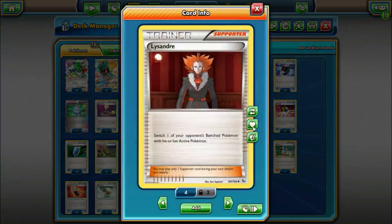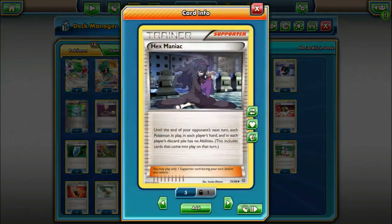Next up, we're playing one Lysandre — switch your opponent's benched Pokemon with their active Pokemon just to choose what we want to take knockouts on. Debatably you could change this to a Guzma if you want, but for now I'm just going to try Lysandre and see how that does. One copy of Hex Maniac — until the end of your opponent's next turn, each Pokemon in play, hand, and discard has no abilities. With Night March, you can actually do some pretty degenerate plays where you dig through your deck, draw maybe half your deck with Shaymins and Battle Compressors and Lele and all that, then end your turn with a Hex Maniac to shut off abilities on your opponent's next turn. It's also good against decks like Greninja Break and Trevenant — just be careful not to shut off your own Marshadow and Mew abilities.